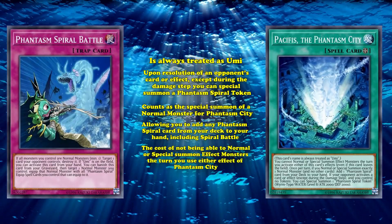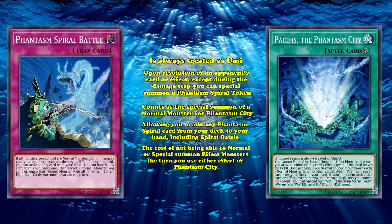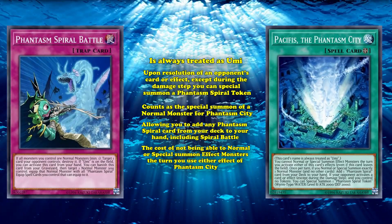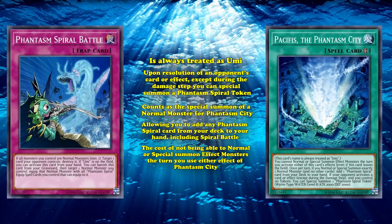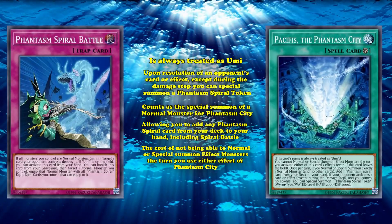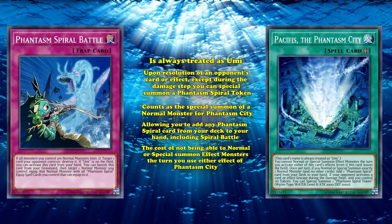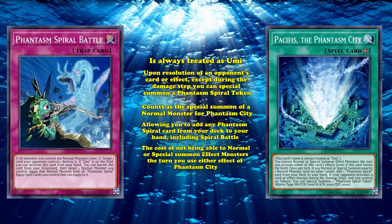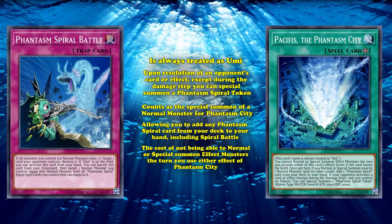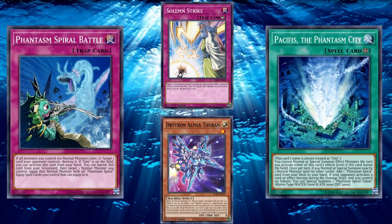All at the cost of not being able to normal or special summon effect monsters the turn you use either of Phantasm City's effects. Yet, despite this somewhat harsh restriction, Phantasm City is able to set up every single requirement for Spiral Battle — a Umi on field, a normal monster, and even search a Spiral Battle from the deck. And because Spiral Battle has no once per turn, if you have multiple Spiral Battles in your hand, you can continuously keep interrupting your opponent by popping any card they control, making it a premium form of interruption that's usable against both back row and combo decks.